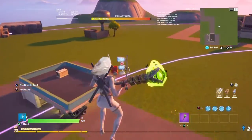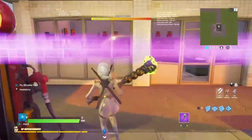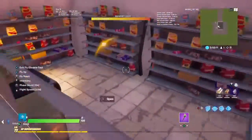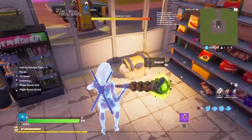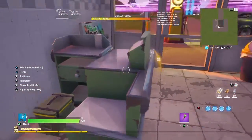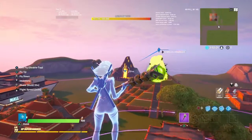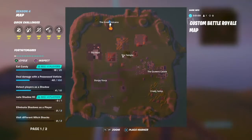This is the gas station. It's got the chest, it's got the ammo box, and it's got the other ammo box right there. We got the great volcano over here.